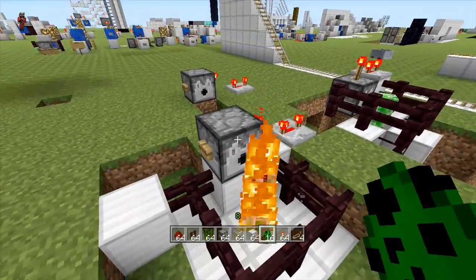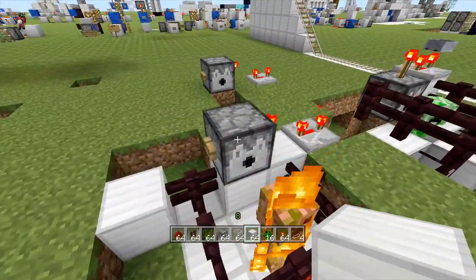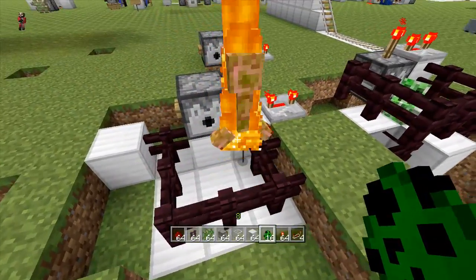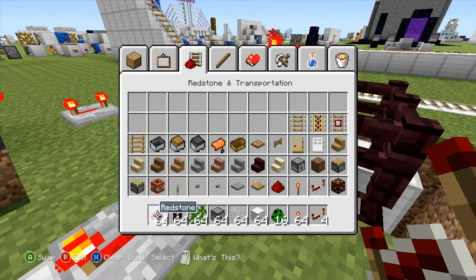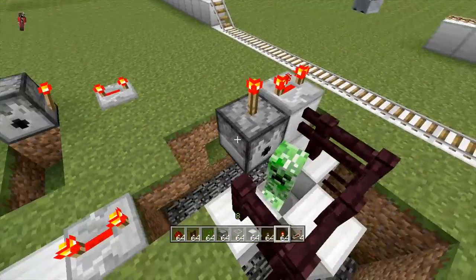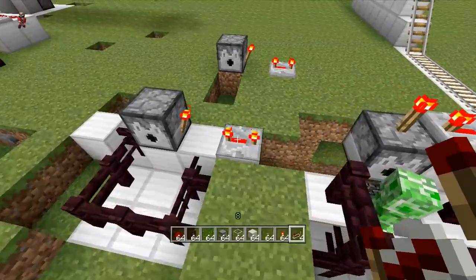Basically it just goes off the vine trick itself - how you're able to put something on dispensers, like buttons and levers, based on vines. There are two configurations he did: one is just a button on the side, a torch on the side of the dispenser, four ticks on the repeater, and you're good to go. The other configuration is a one-hit kill - all of them are one hit except for zombies.